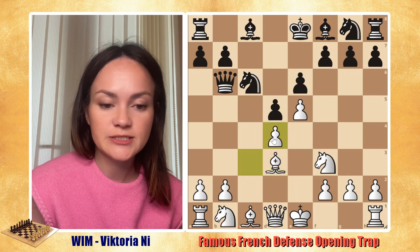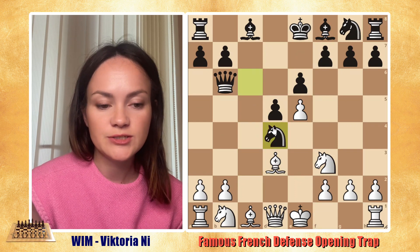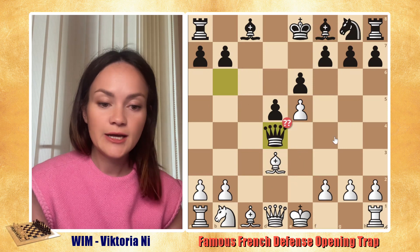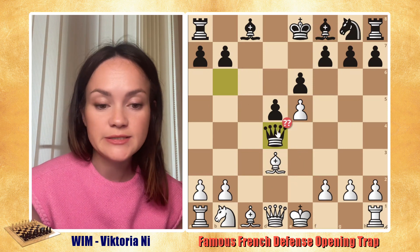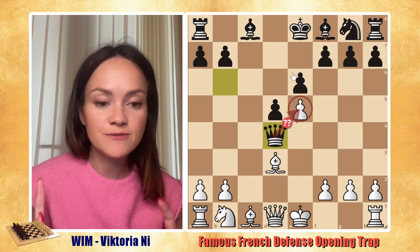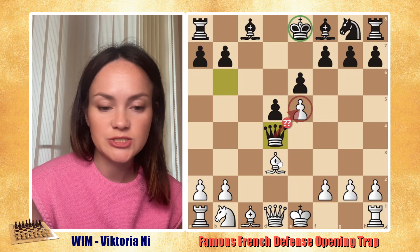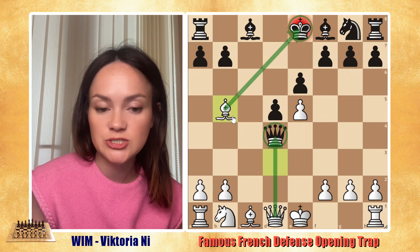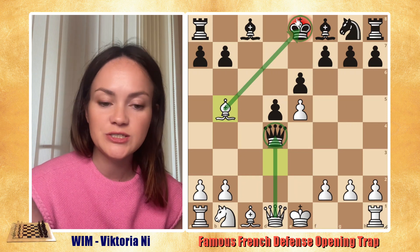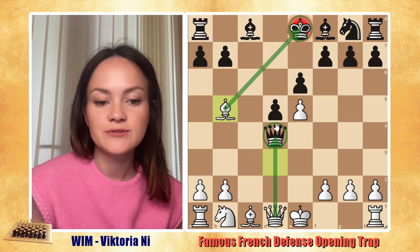So after cxd4, cxd4 — they still have two versus one on the knight. So after knight takes d4, knight takes d4, queen takes d4 — it might seem that black just won a free pawn and might even be able to get the pawn on e5. But no — just thanks to the fact that the black king is not castled and is not safe, there is bishop b5, which is a discovered attack. The queen on d4 is hanging, the king on e8 is in check, and there is no way to escape. So in the next move, white's queen will just take on d4 and the black queen will be gone.